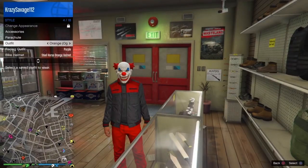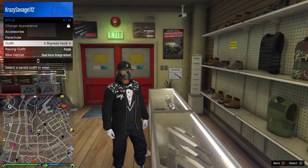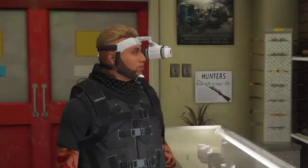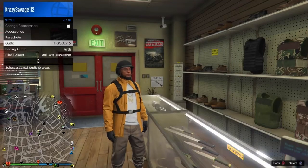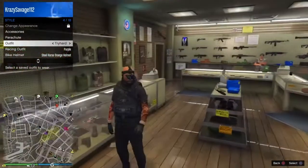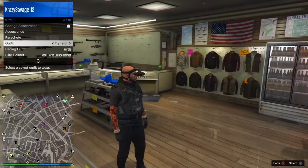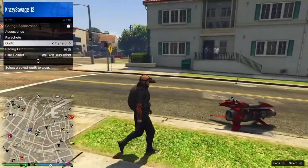Now this is how it's going to look when you do this. Let me find the outfit — there we go. My character is not bald, okay. Now this is how it's going to look.